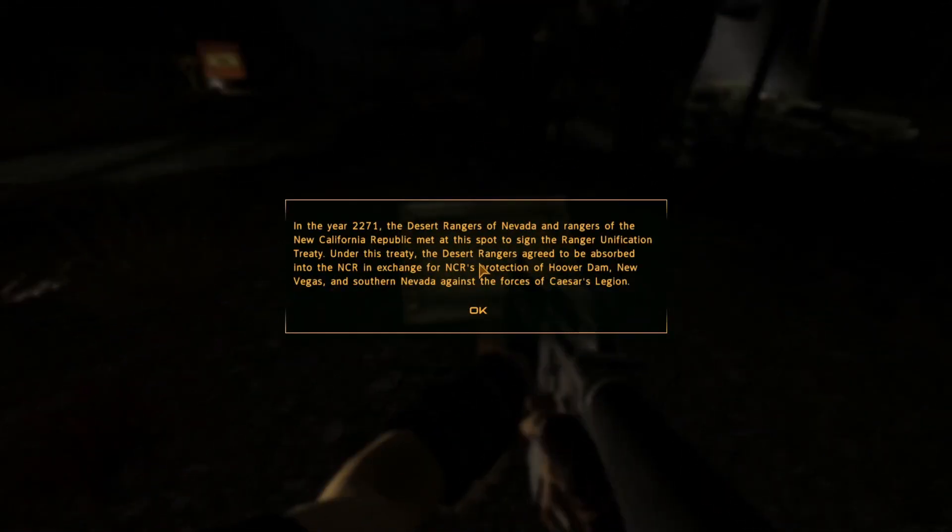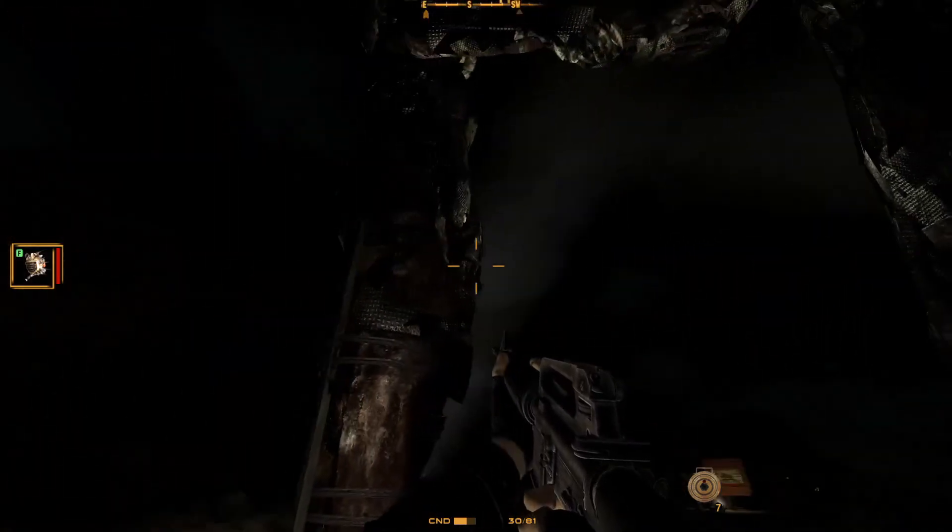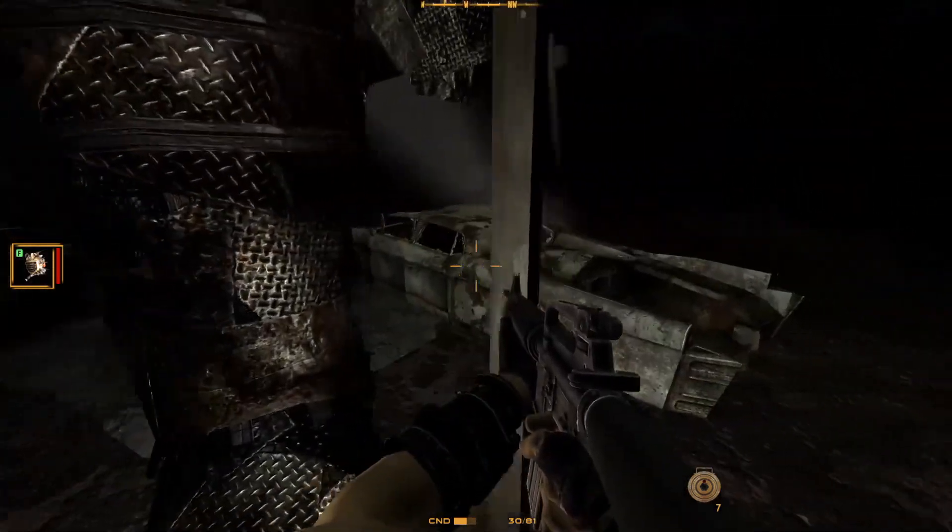In the year 2271, the Desert Rangers of Nevada and Rangers of the New California Republic met at this spot to sign the Ranger Unification Treaty. Under this treaty the Desert Rangers agreed to be absorbed into the NCR in exchange for NCR's protection of Hoover Dam, New Vegas, and southern Nevada against the forces of Caesar's Legion. And they shook hands — as poorly made statues.